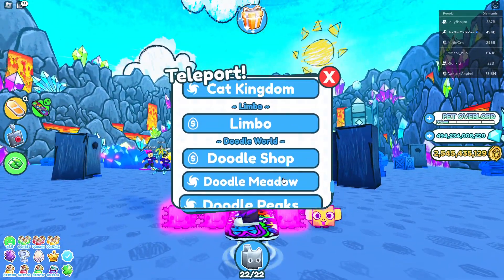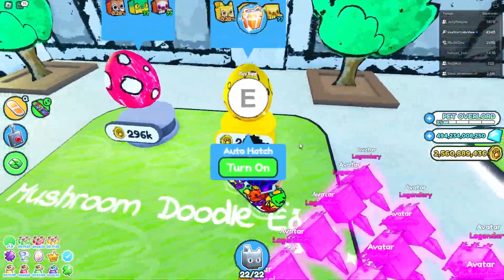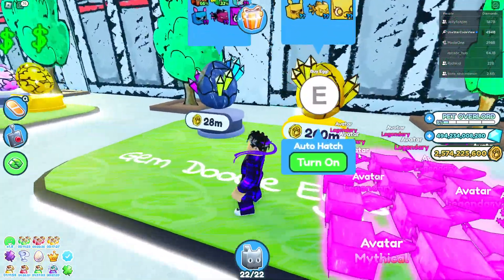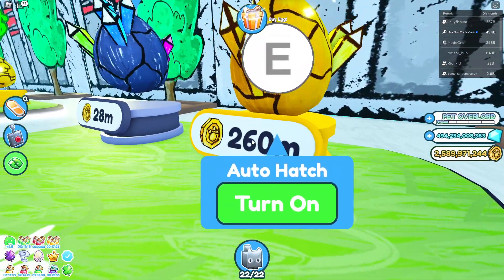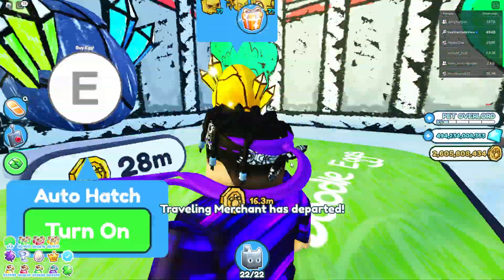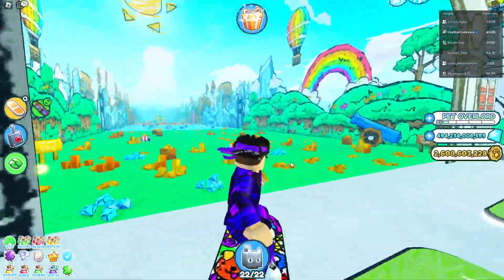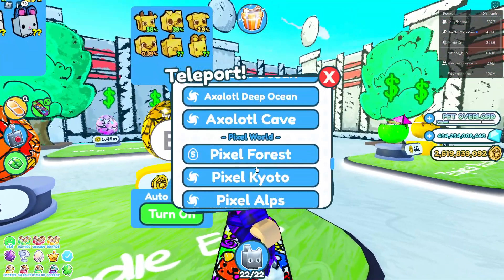Just quickly showing you the doodle shop - here are the new eggs: the mushroom doodle, the safari doodle, the fairy doodle, and the gem doodle. This is the best egg in the game right now. Look at the price - 260 million gold per egg. You've got to be a trillionaire to open that thing. Obviously I'm kind of poor so I stick with the cheaper egg. I recommend you do as well because that egg is so ridiculous you'll go bankrupt in seconds.